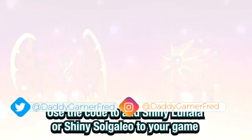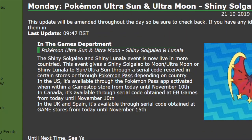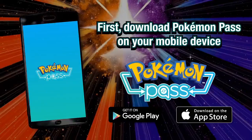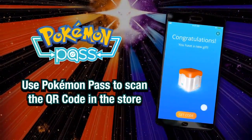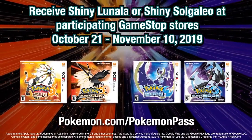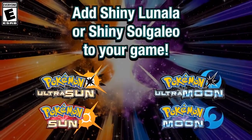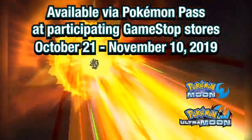Here's a little backstory on the event: GameStop is holding an event for US players. In Canada, it's available through a code at EB Games. In the UK and Spain, it's available to obtain at game stores until November 15th. Codes were also given out at a couple of Nintendo stores. In the US, the main way to get these codes is by opening the Pokemon Pass app inside a local GameStop, scanning a QR code on display, and the app will give you a serial code to enter into Mystery Gift.